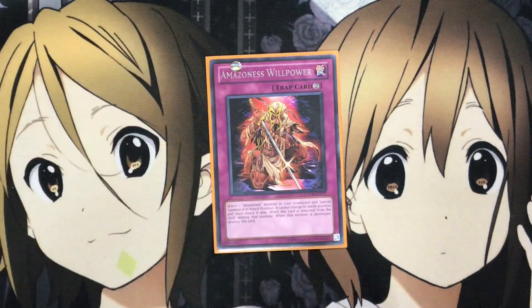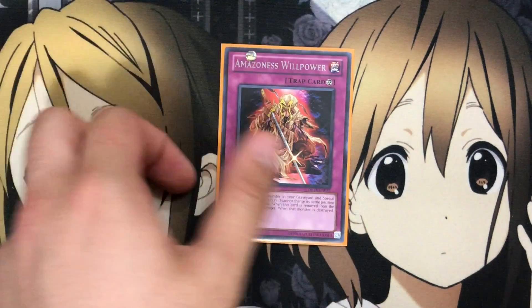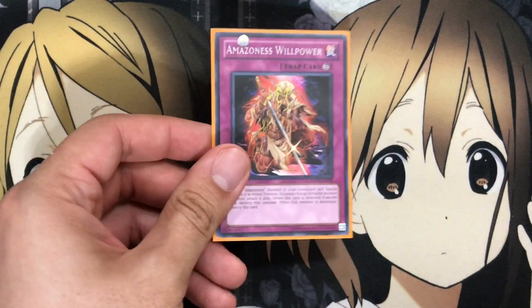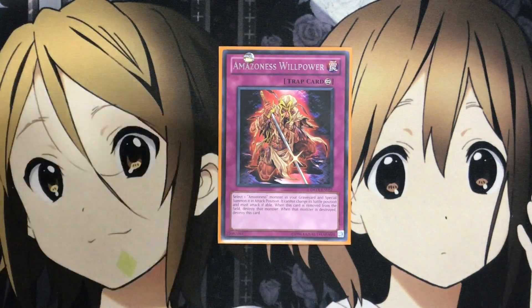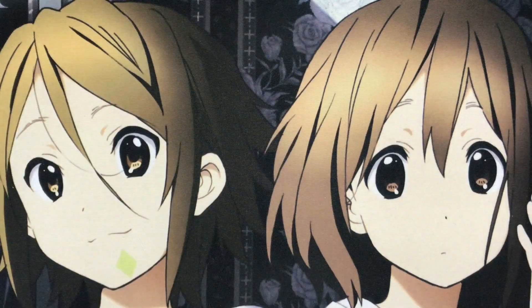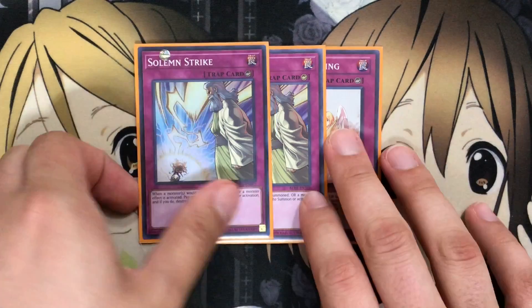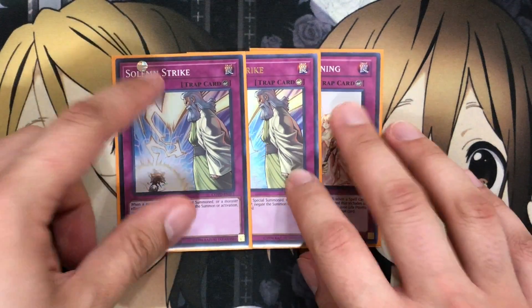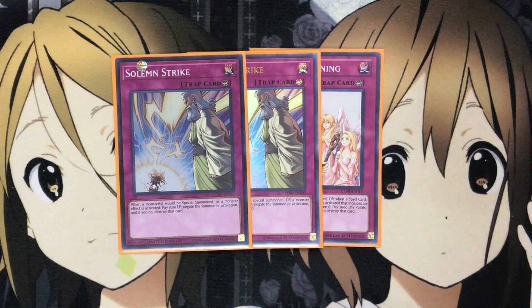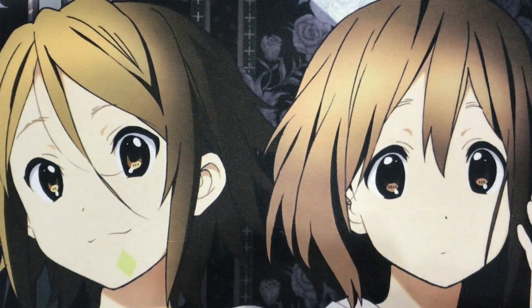I also run one Amazoness Willpower — it's kind of like a Call of the Haunted for Amazoness monsters. The reason I run this over Call of the Haunted is that it's searchable with Princess. If you already have Onslaught and your other spells and traps set up, it's just another easy search target with Princess, giving you another revival option. I also run two Solemn Strikes and one Solemn Warning to finish off the main deck — that extra trap lineup helps if there are any big monsters your attack-into effects can't handle. And that is it for the main deck.